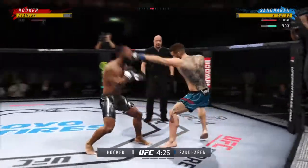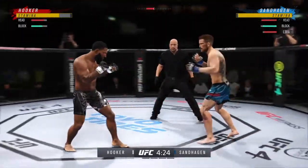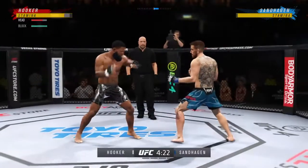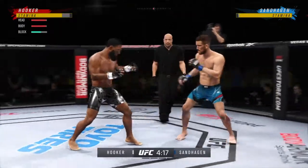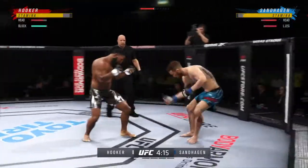He got that inside leg kick to the target there, DC. You don't want to eat too many of those — it starts to beat up the inside thigh. That is a technique you use to really slow down your opponent's punches. He continues to mix it up, going to the head, mixing in some body shots.